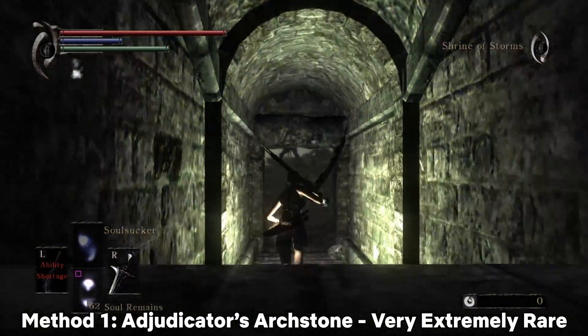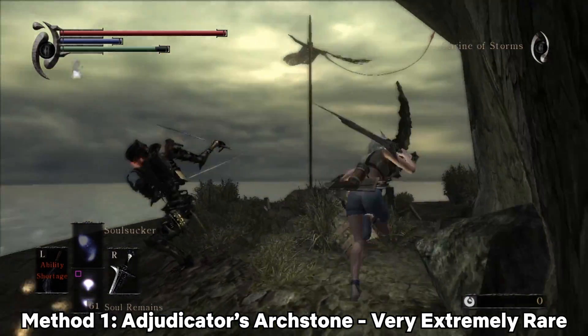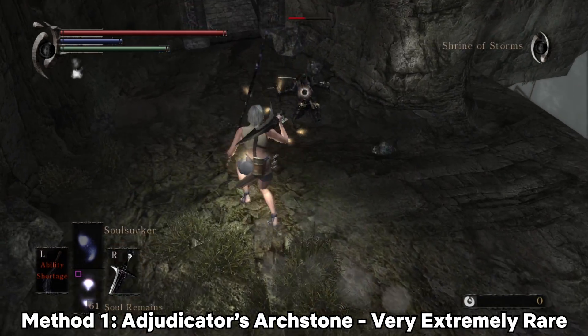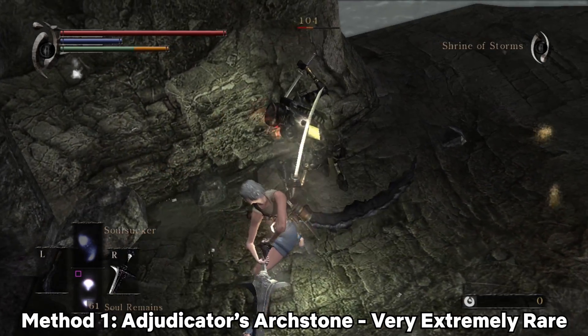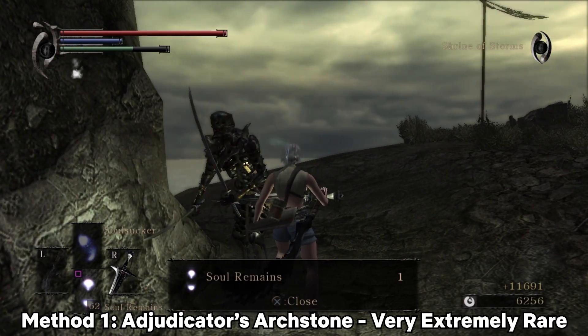This makes it really easy to kill him, just with a backstab, a couple of hits maybe. I recommend being in soul form and wearing the Thief's Ring, because this way the Stormbeasts won't shoot at you — because that's really annoying. Once he's dead, pick up the item, and if it's not pure Bladestone, just jump off the cliff and start again.